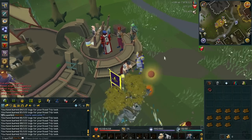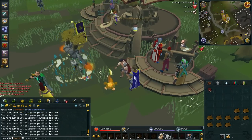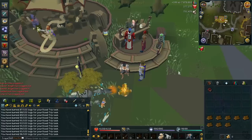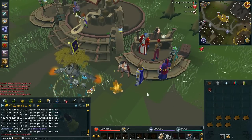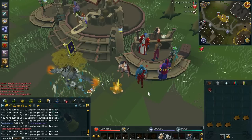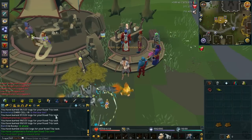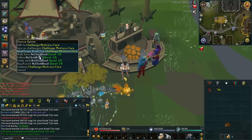Alright, so I decided to go with the task that required you to burn 100 logs. I thought that was a really easy one because I had some people here doing bonfires and thought I'd join in, seeing as it's literally a few squares away from the person who gives out the reward. As you can see in my chat box I am nearly there to completing the task, and from this I should get an XP lamp. It says: you have completed a RuneScape Road Trip task and you've been given a reward lamp. So it looks like you don't even have to go back to the NPC.